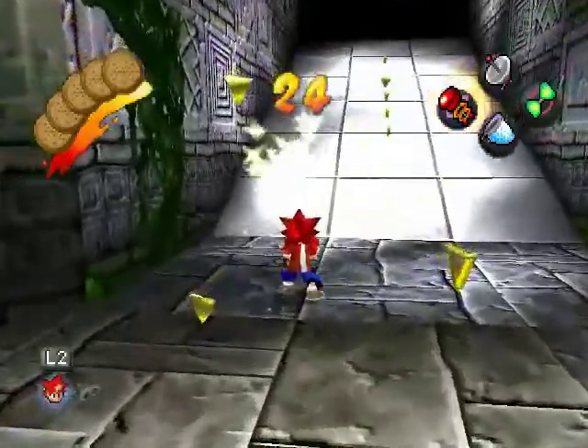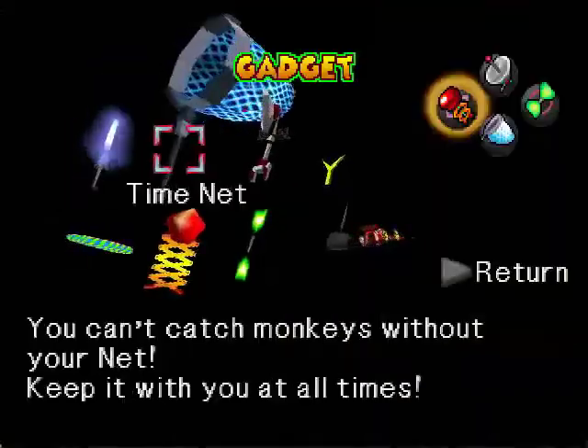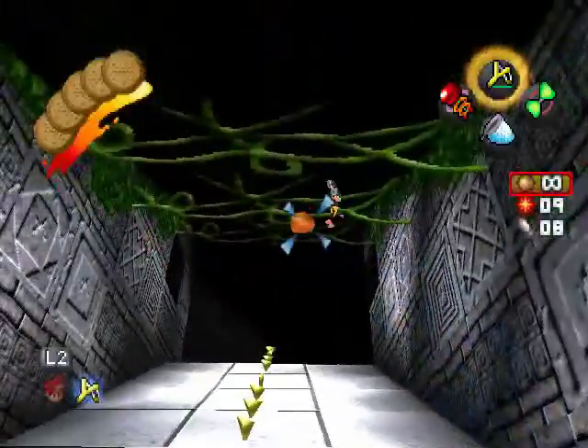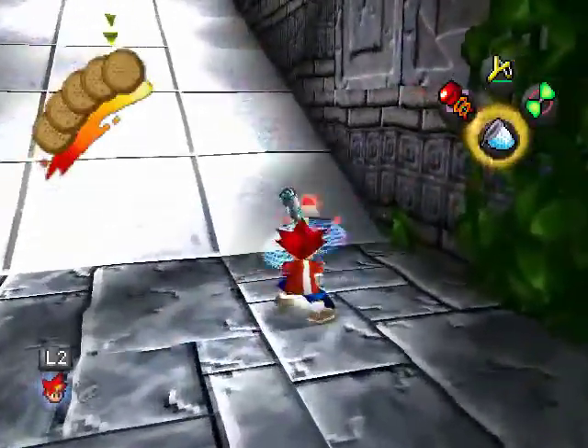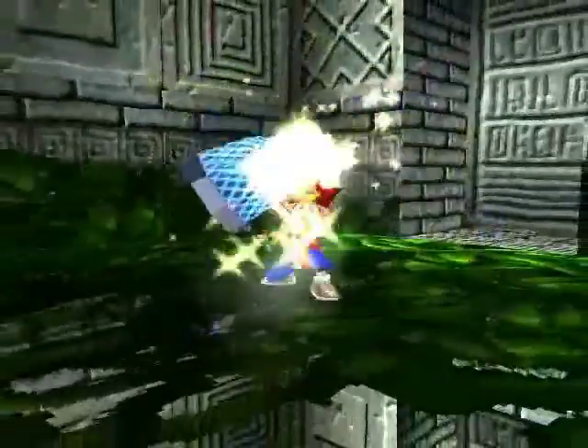There we go. There's another one to my right somewhere — he won't bother me. He better not. There we go. Should slide right down and into my net. And that is Dark Ruins 100%!